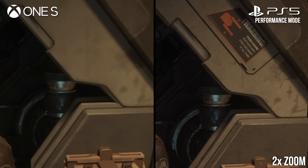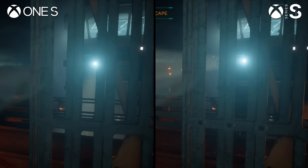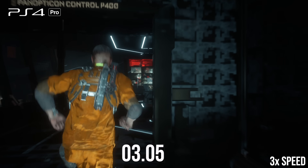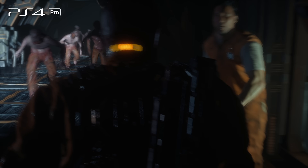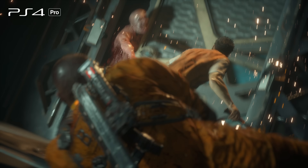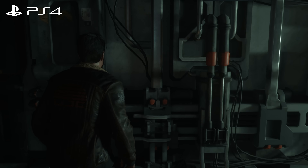Even the Series S, which does have moderate texture quality reductions compared to PS5 and Series X, looks much better than last-gen consoles. After loading a saved game, textures can take a while to load in fully as well, sometimes taking upwards of 10 seconds before the full-res assets appear. In certain cutscenes, textures would fail to load entirely for a few seconds. The last-gen machines are simply way behind current-gen, with smeared and low-detail 2D artwork.